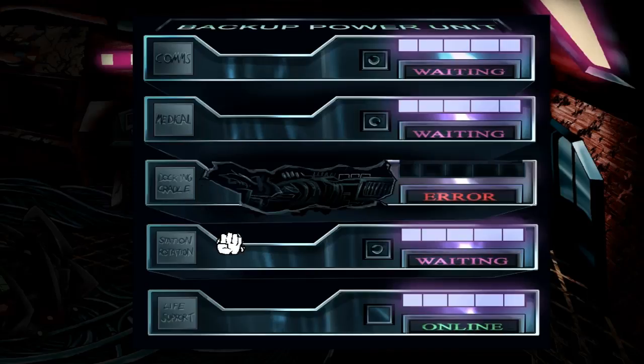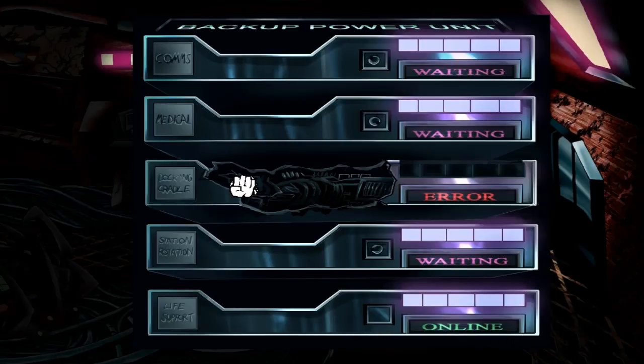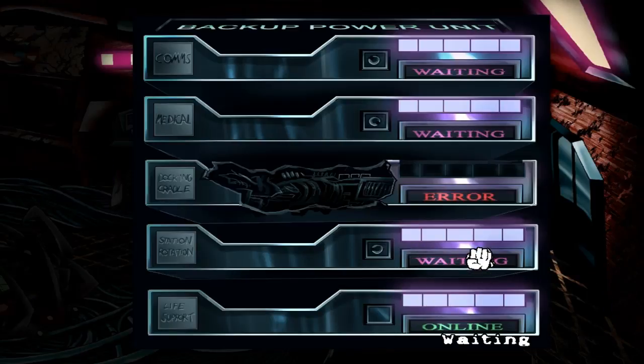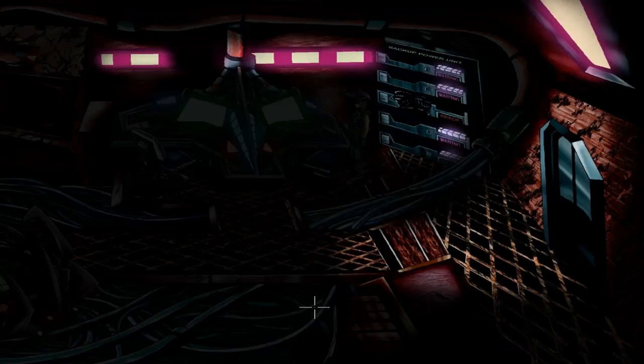Alright — comms, medical, docking, cradle, station rotation, life support. I'm glad to hear life support's doing good, that's nice. So if I click on this, will I just die? Most of these things I can't actually right-click on. It looks like a slot for some kind of key. I guess life support doesn't require a key — that's probably good. This thing is all off. I'm just right-clicking on everything in case I can interact with it. Only these keys can I really mess with, and it doesn't look like I can do anything else.